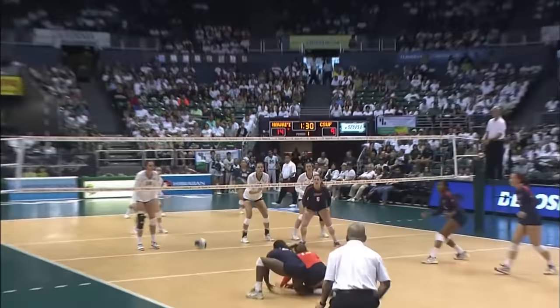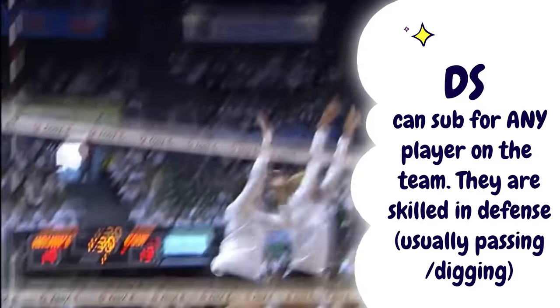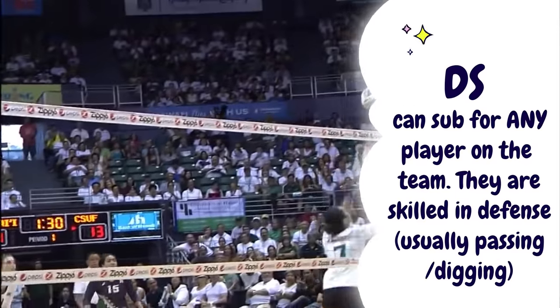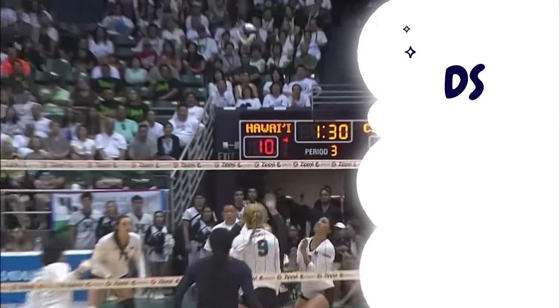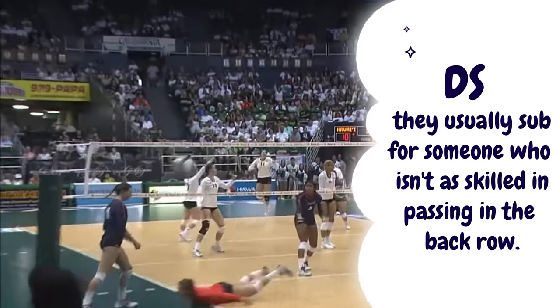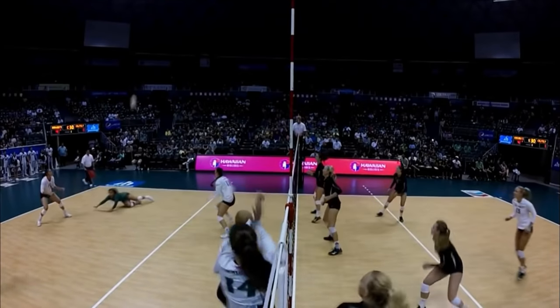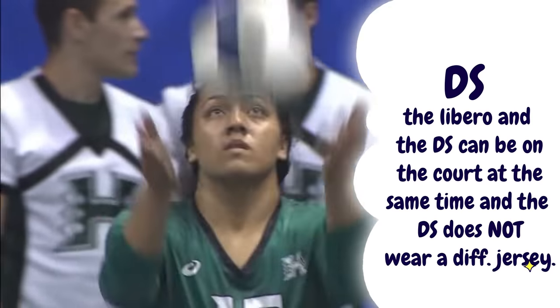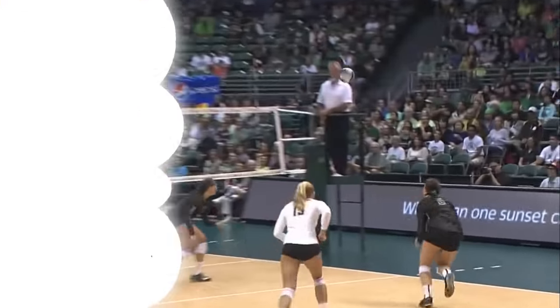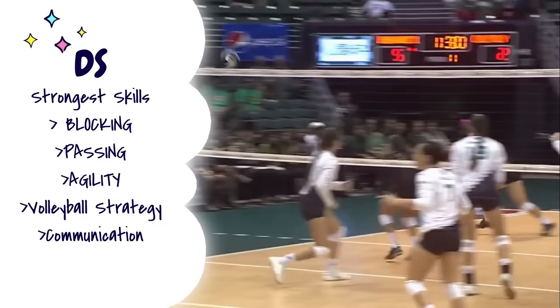The defensive specialist, or DS, is a position that's not talked about quite often. This player can sub for any player — yes, even front row — and can attack from any position. The libero and the DS can be on the court at the same time. They are called the DS because they usually sub for someone who isn't as skilled in the back row, making them very strong passers. If the DS is in the front row, they'll need to be a strong blocker, but they're mainly used for defense — preventing the ball from coming over the net or protecting it from hitting the floor.